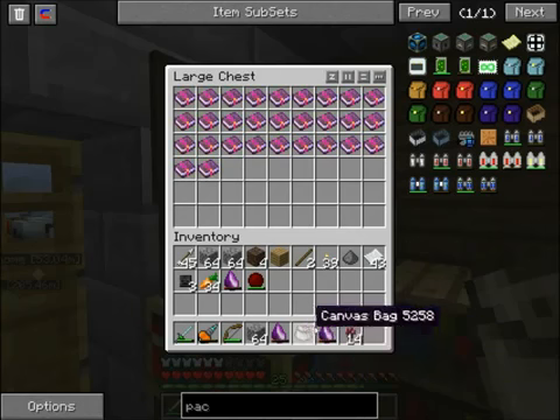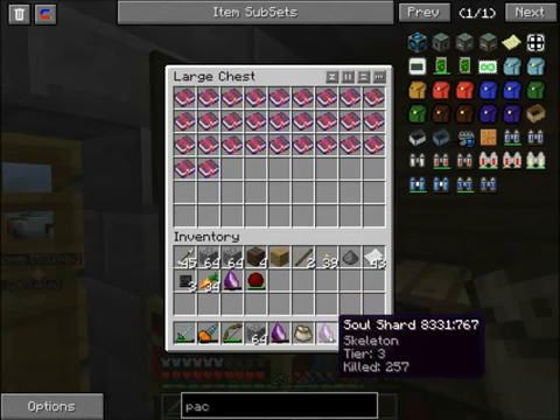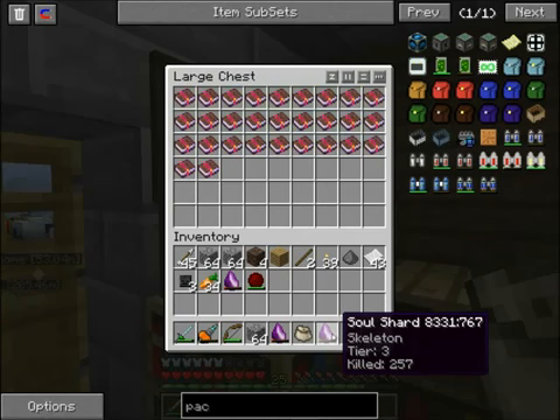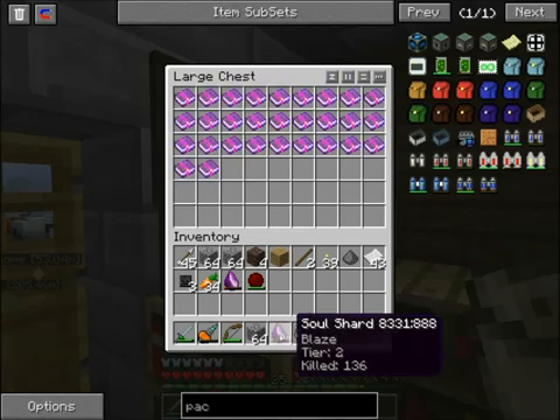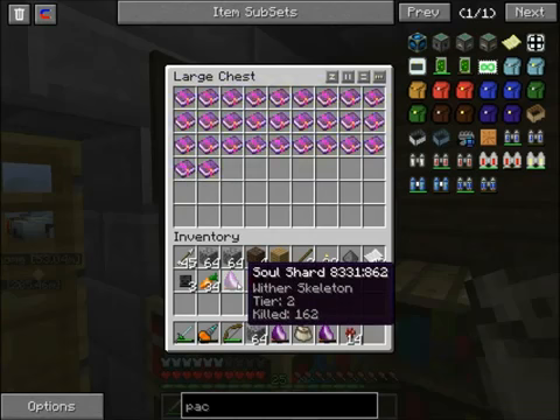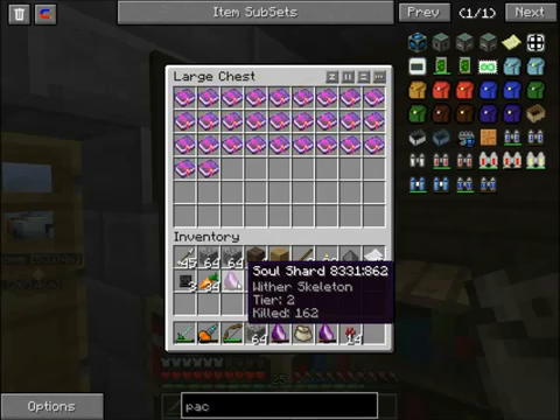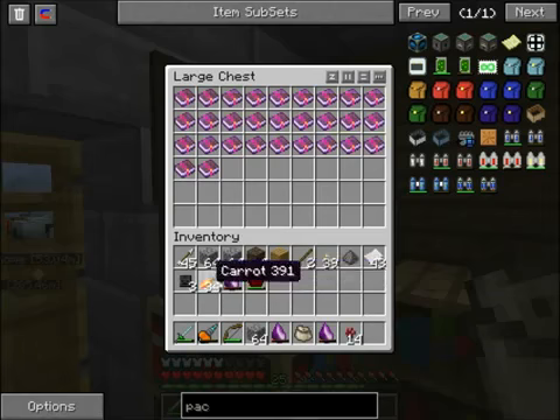You can see here I got some soul shards. I had this one before - it's a skeleton one - but I've been doing a lot of killing around stuff, mainly in the nether. Skeletons can rarely be found in the nether, now that the wither skeletons are in, which is this right here. You can see here that I have some tier 2 wither skeleton things, and I think that's what I'm gonna stick with to get more of these heads.